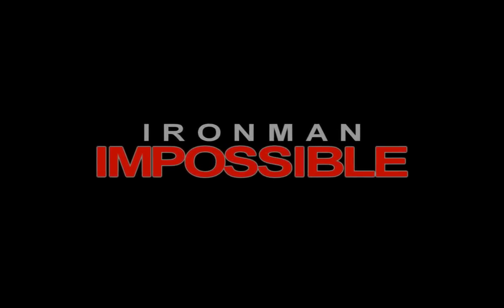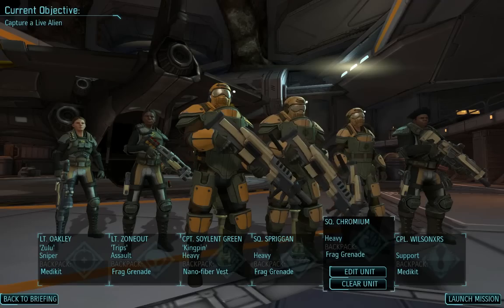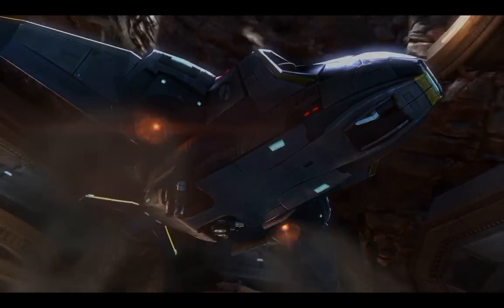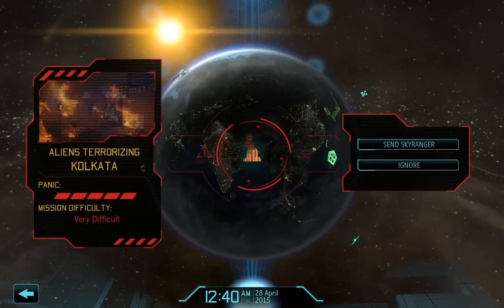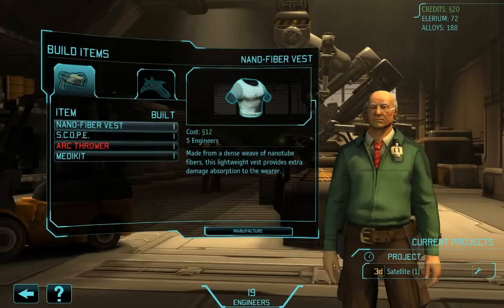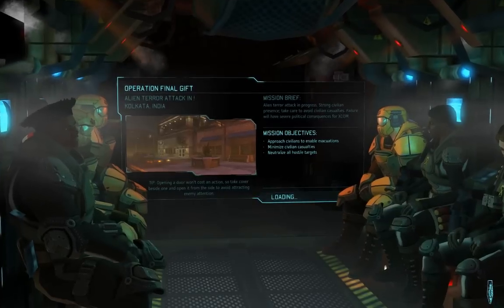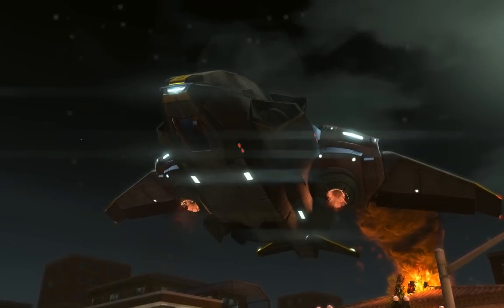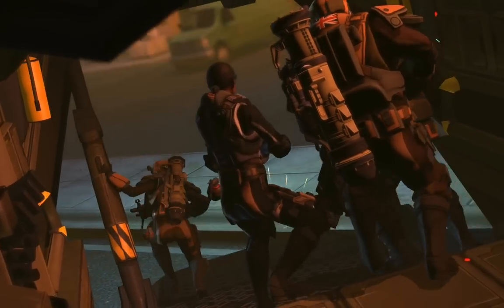Previously on Iron Man Impossible. It's panic on the streets of Kolkata, and the new six-strong squad of XCOM Asia is en route to respond. The stakes are high — losing a terror mission means the immediate loss of that country, and the odds are grim. With no advanced weapons or armor, things couldn't be tougher for Earth's Finest. But defending the world isn't a choice, it's our duty. And it's under these circumstances that our squad touches down in India for their most dangerous mission yet.